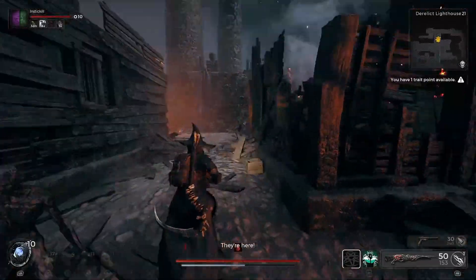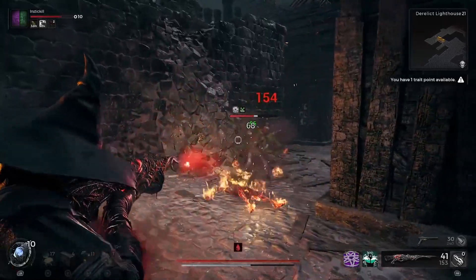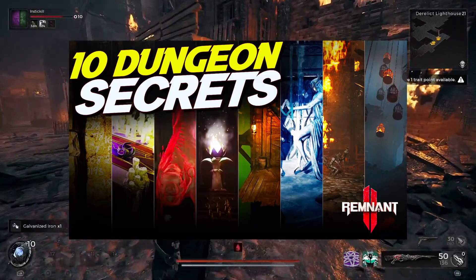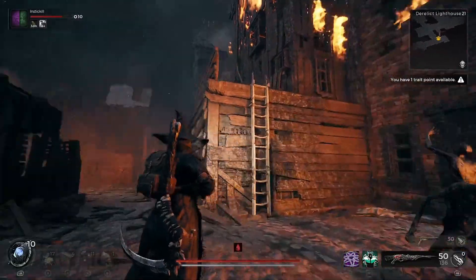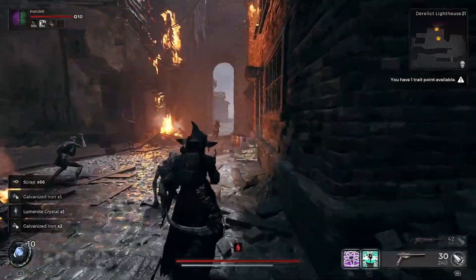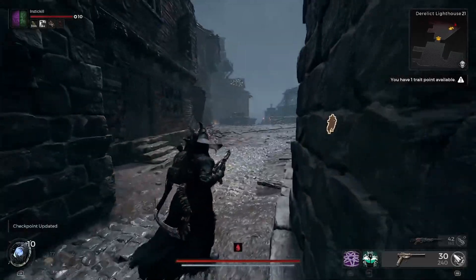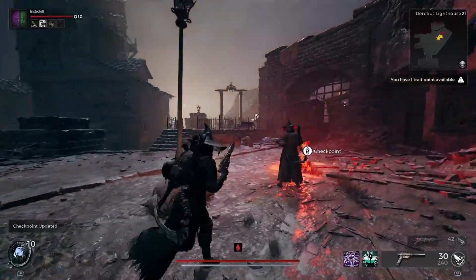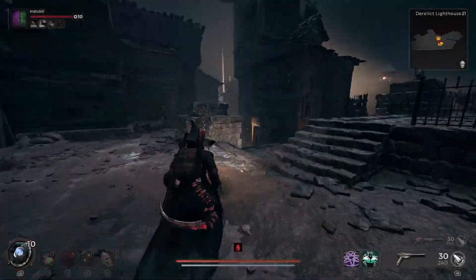When you enter the Derelict Lighthouse Dungeon, there's gonna be an injectable before you actually get to the lighthouse part. Check out my Losomn All Injectables video if you're not sure how to recognize or get those done. There are a couple from the DLC that aren't in that list, but this guide is gonna start from the small checkpoint where the actual lighthouse portion of the dungeon begins.